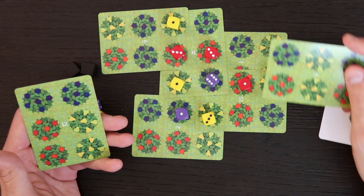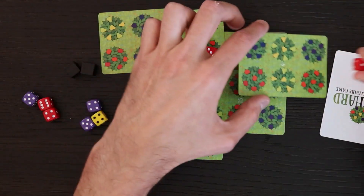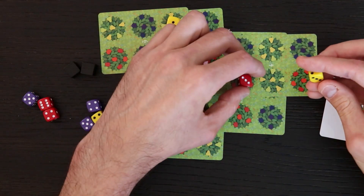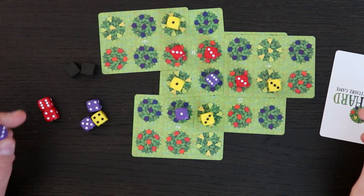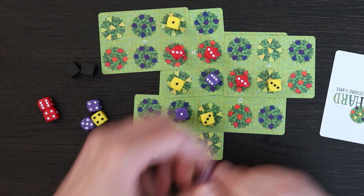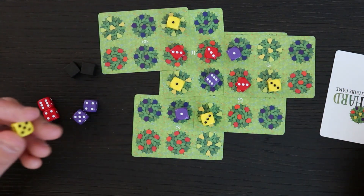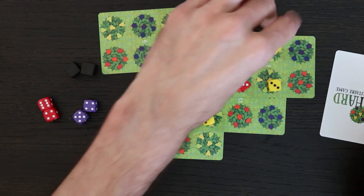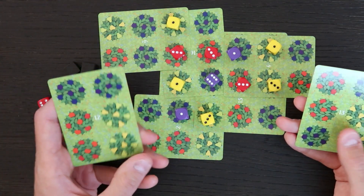Oh my gosh, I always paint myself into a corner. I'm going to put this right here. This becomes three, this becomes three, and I got two new singles up there. That's okay, I have the dice to spare. I like what I'm seeing. I'm out of yellows now though — that's going to be unfortunate. I have two more cards to place. How's this going to work out, people? I have no idea.